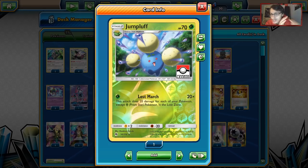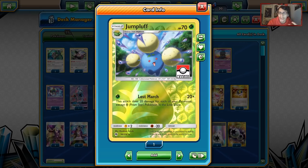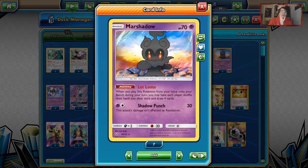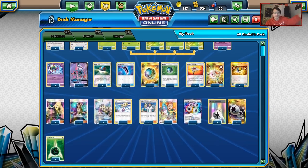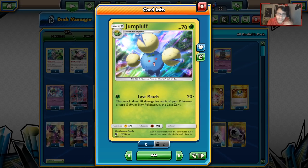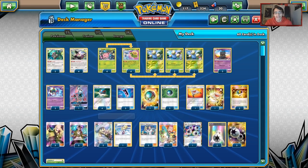I have yet to do a Lost March video, so this is the perfect time. It's a pretty interesting take — there are a few things that give this build a bit more leverage. A lot of other builds didn't use this style. Basically, what I'm talking about is using three Marshadows to disrupt your opponent, and we'll get into why Marshadow is one of the best cards in this deck in just a minute.